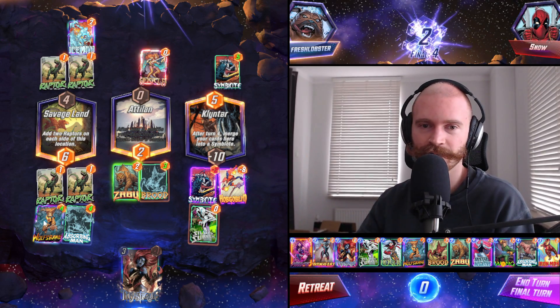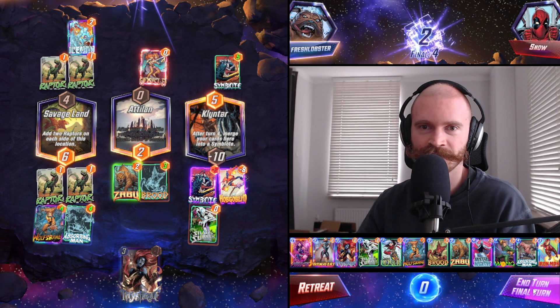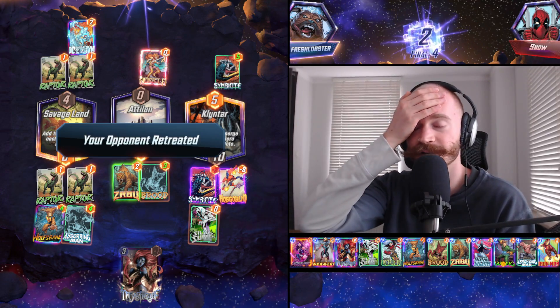I'm just not sure if this is enough, but we're getting 10 power to the left — should be enough. We're also spreading on-reveal onto three locations, so we have priority anyway. We don't even have to be scared of Cosmo.